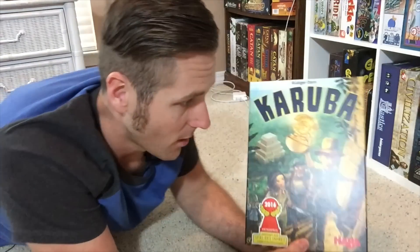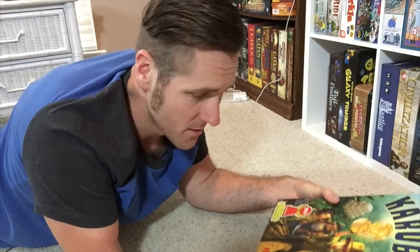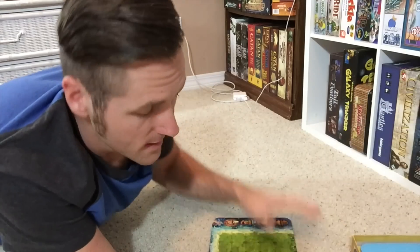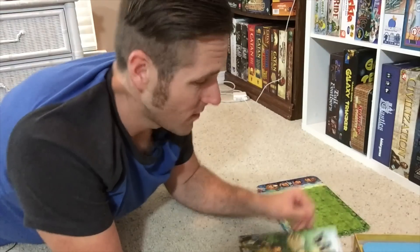Karuba is a very simple game. It's got great little art — it's cute, it's adventurous. It's like an idol, like Indiana Jones. The characters are dressed up like it. A lot of fun to look at. Haba — that's a good sign too. Everyone gets their own individual board, which I love. Having your own board with all the things on it is one of my favorite things.